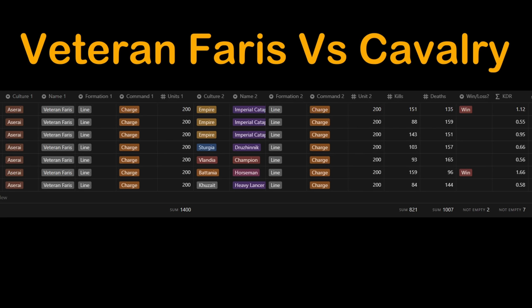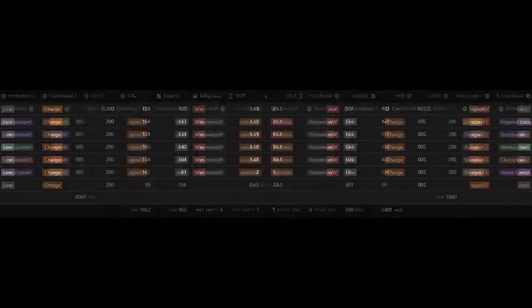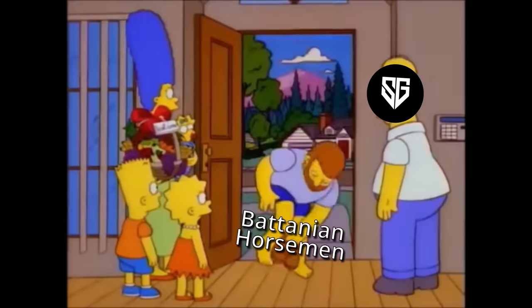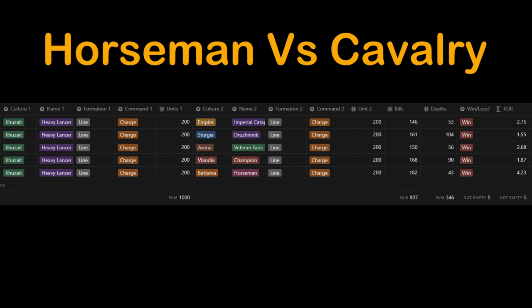One of the strongest showings for cavalry versus cavalry is the Vlandian Champion — some close calls against the Sturgian Druznik, but three wins in a row gives more confidence. The only unit they struggled against is the Kazaite heavy lancer. And the Batanian horsemen? Don't use these guys under any circumstance. And finally, the Kazaite heavy lancer: I was quite shocked to see that every win was well over 1.5 KDR. These guys are animals at fighting off enemy cavalry. The only downside is they stop at Tier 5 and could potentially be outmatched by noble cavalry that can go up to Tier 6.